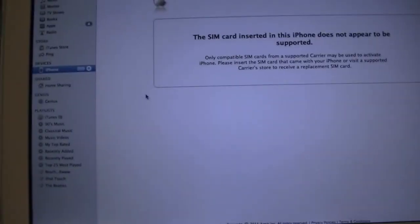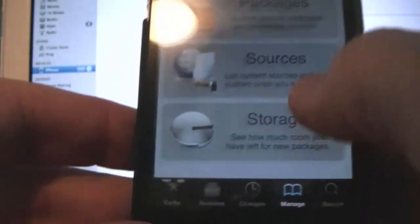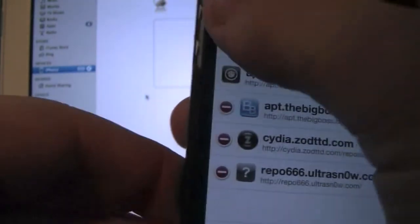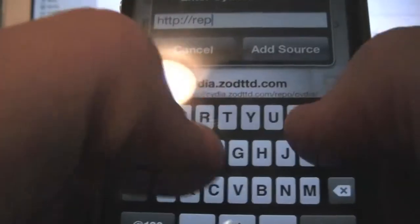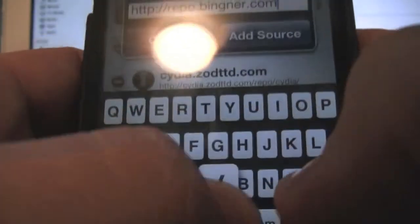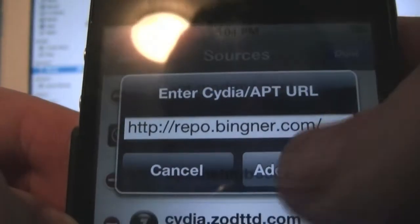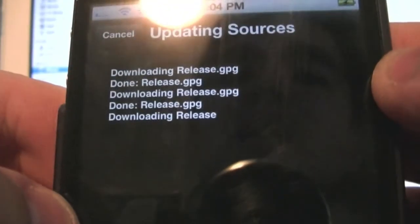As you can see, it says your SIM card is invalid. You're going to want to go ahead and select Developer, then hit Done — or you can select User, but I like to select Developer. Now go down to Manage, hit Sources, hit Edit, hit Add, and you're going to add this source: repo.bingner.com. You're going to be adding something called Samprefs.